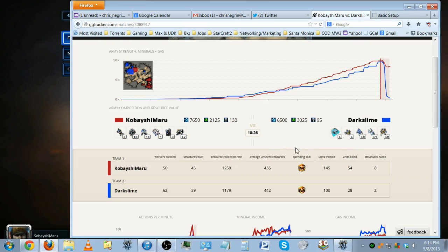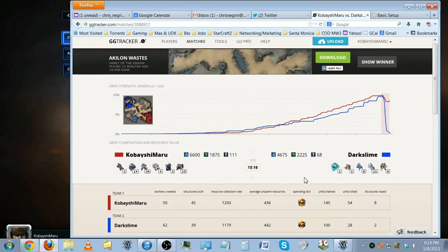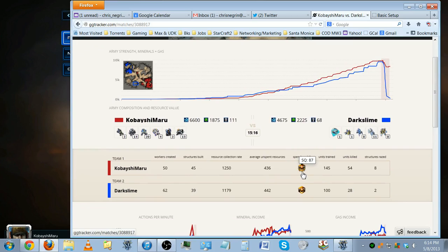At the beginning of that engagement you can see he had 15 stalkers, 14 void rays, 10 zealots, and so on. There's also the game length, the actual mineral, gas, and supply at any given moment, workers created, structures built, resource collection rate, average unspent resources, and spending skill. This spending skill quotient is what they consider how you make and spend your resources — the higher the better.